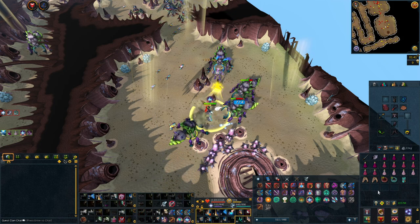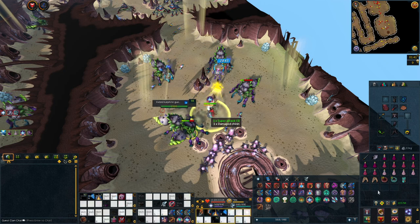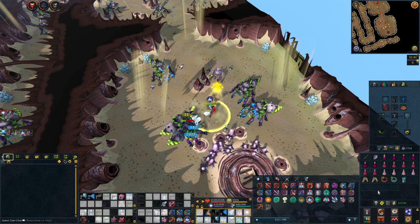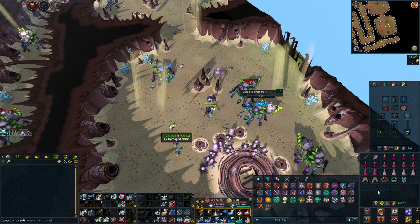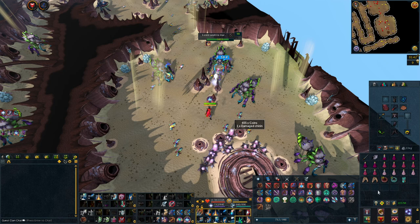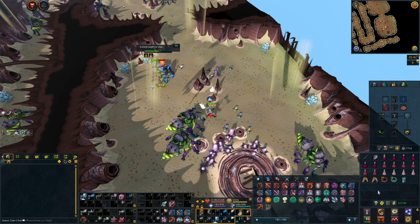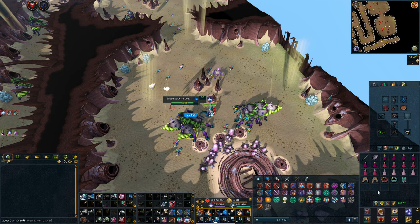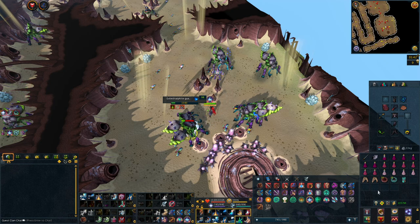Using the Charming Potion will double the amount of charms you get, putting you up to around 300 charms per hour. Enter the room at the end of the Exiled Calphite Hive where you can find a bunch of Calphite Guardians and a few Calphite Marauders. Use the Aggression Potions and Charming Potions and you should be getting quite a few charms per hour. It isn't as good as the Arch Glacier method in my opinion, so if you are around 110 combat level I would probably choose the Arch Glacier over this one, but it is another option.